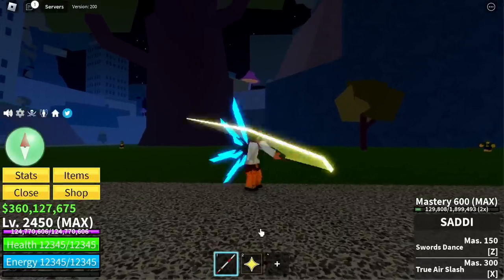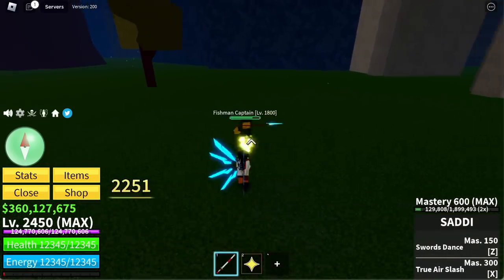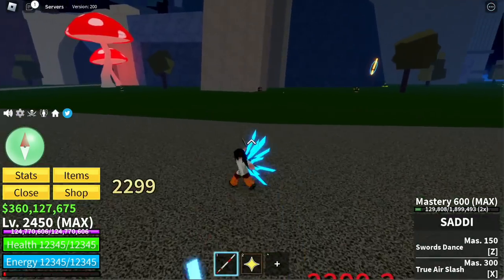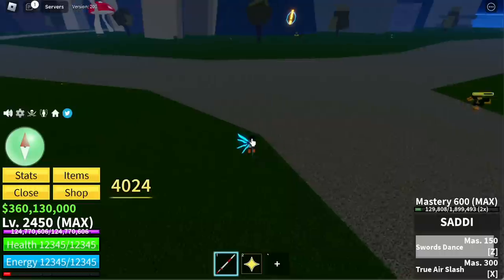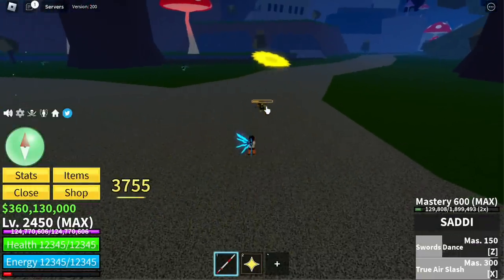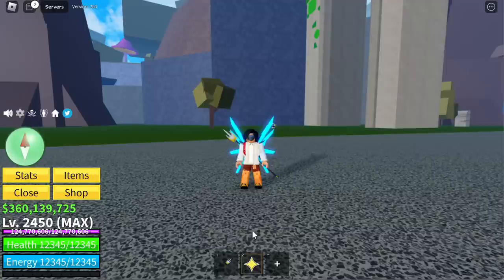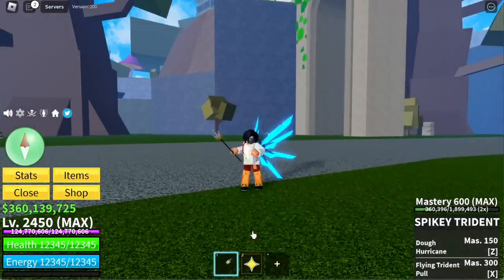Next up: Saddi. First slash: 2,108. Second slash: 2,251. Third slash: same. Final slash: 2,299. Z skill, Sword Dance — I don't know if this is max damage — 4,024. X skill: 3,755 — for a total of 10,078.